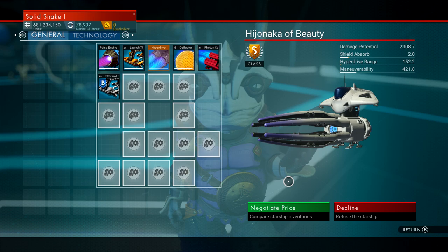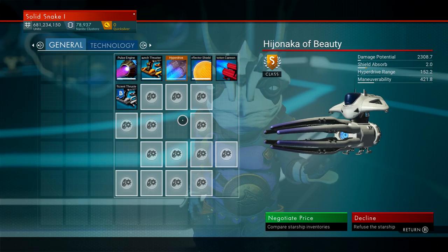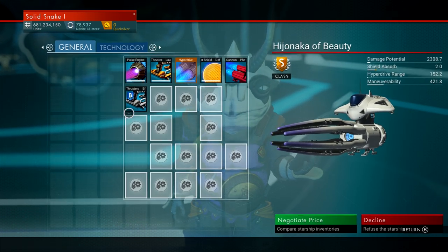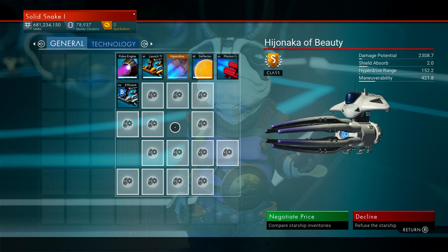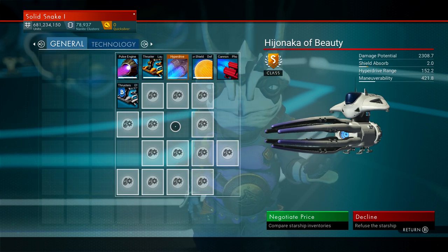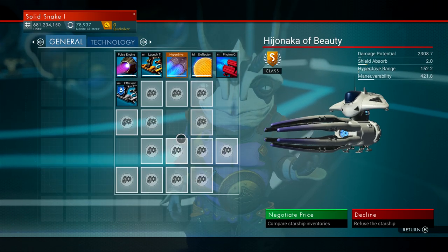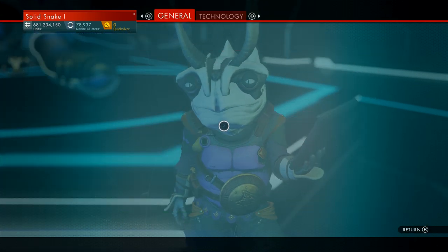There's a slot right in the middle — that's terrible. At least the technology is all together in one row, though there is a hole in the middle. But that's okay — with the Beyond update you can move all your tech around, so you don't have to worry about slot layout like you used to. I'm going to take it. Let's negotiate the price.